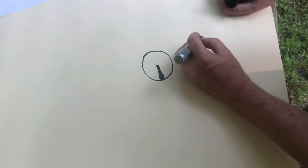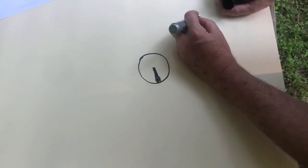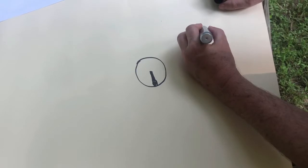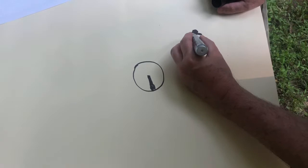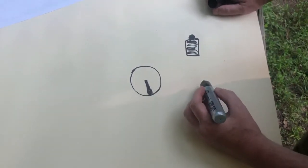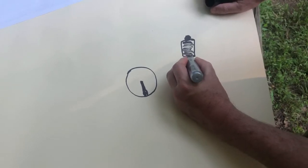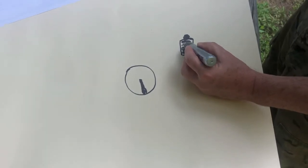For zeroing and qualification, here's how I've learned to do it over the years. You'll have the E-type silhouette, and you're going to take the front sight post — it's almost like taking a pen and popping a soap bubble. You take that front sight post and touch it to the bottom of the silhouette, then zero the rounds so they impact right in the middle of the target.